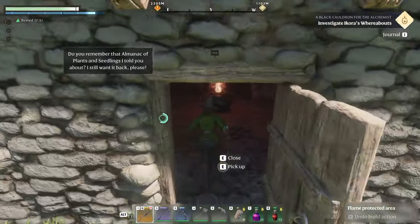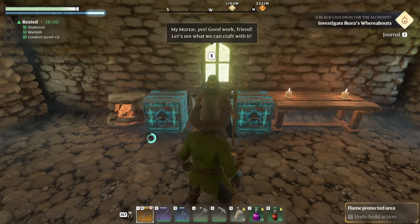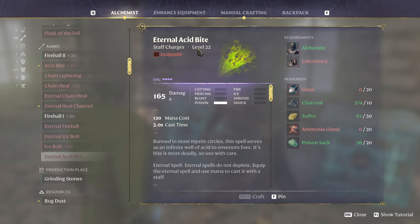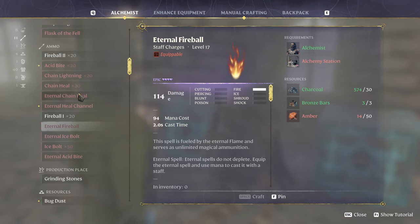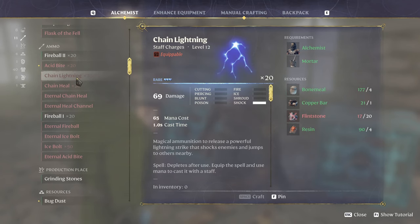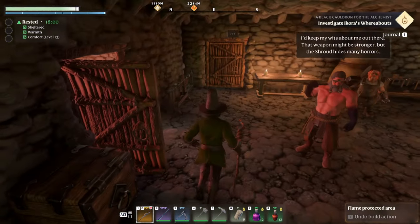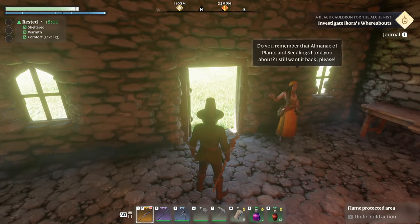The eternal spells - the first one you get from doing a quest for the alchemist, and then eventually you get more and more that you can craft. Eternal acid bite, eternal ice bolt, eternal fireball, etc., and you just keep getting them as you go along. They're slightly expensive to craft, but they are eternal so you just have them in your bag and use them as you please.